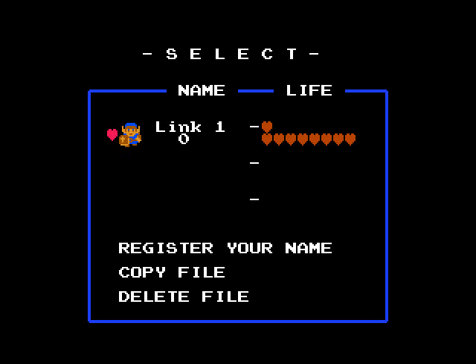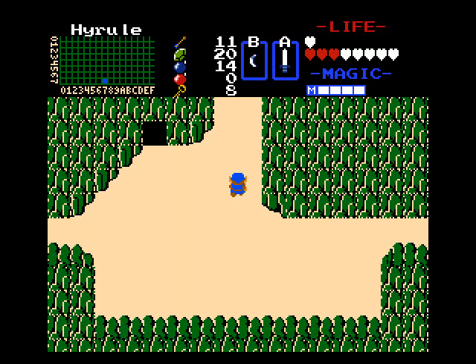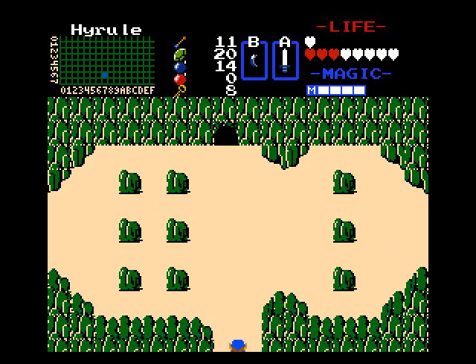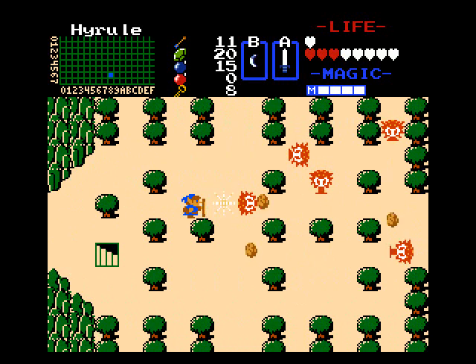Welcome back to more Zelda Deluxe first quest. We're going to be tackling Level 5 in this part. So far everything's been pretty predictable — it's the same as the original first quest. The real changes come after Level 5. When you go to the second half of the game, that's when all the kiddie gloves go off.